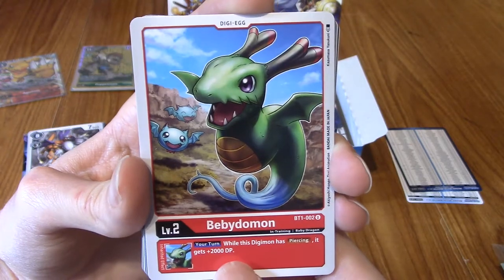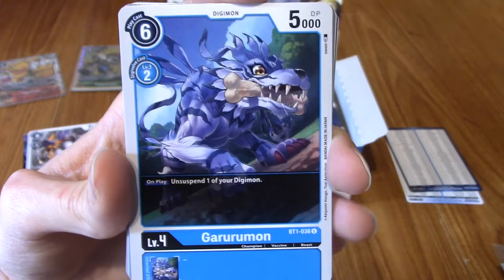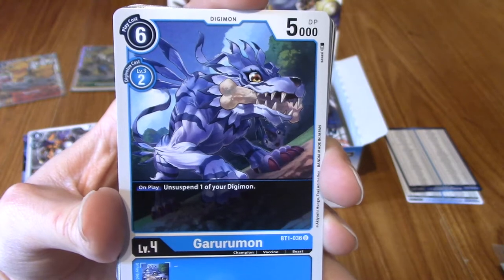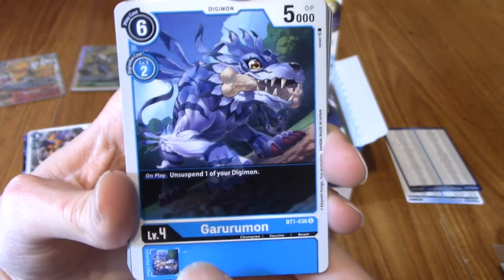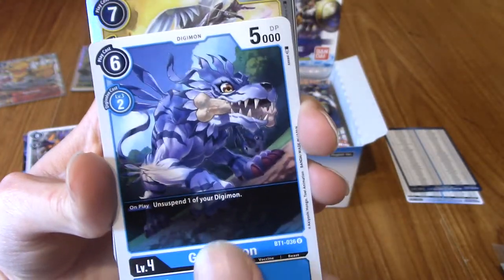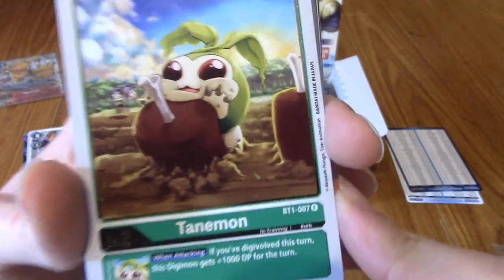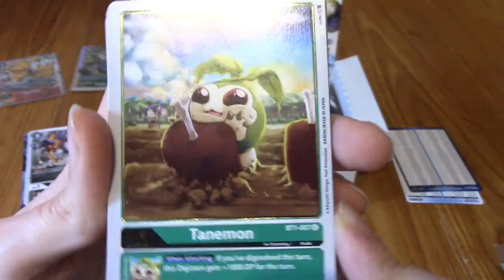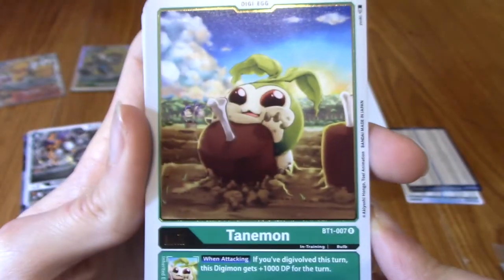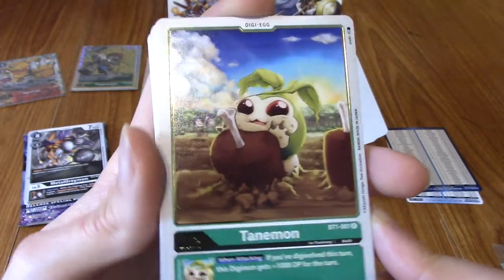We have Bebidumon — interesting, I feel like I've seen that Digimon somewhere but I'm not fully sure where. We have Garurumon — is it just me, or is Garurumon looking a little cute there? He's got a bone — who's a good boy? And we've got Tanemon — now, I just want to check the rarity. That is a rare. So Tanemon is a rare but MetalGreymon is a common. Okay, the artwork is adorable — look, it's going to chow down on some meat.